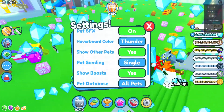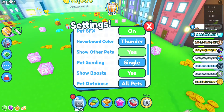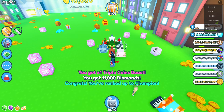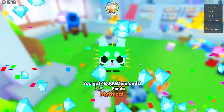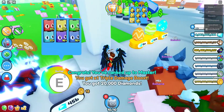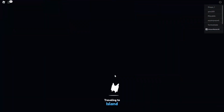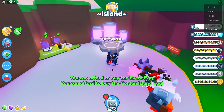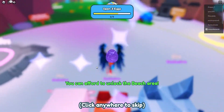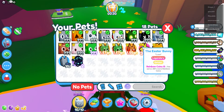Should probably turn on mythical red panda. Should probably turn on pet sending all. Island gem — alright, let's go. Make shadow pets. Revamped fire dog — actually I think it is revamped. It's not very good though.